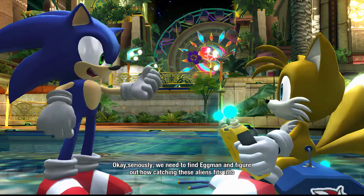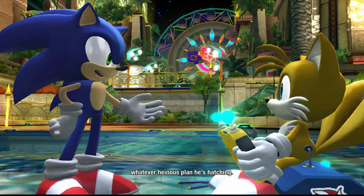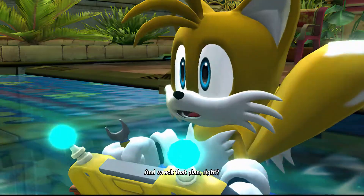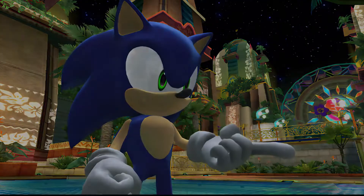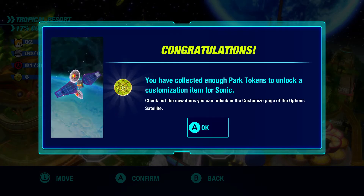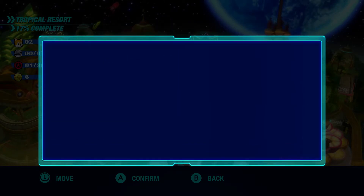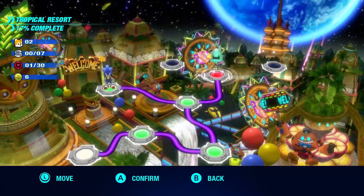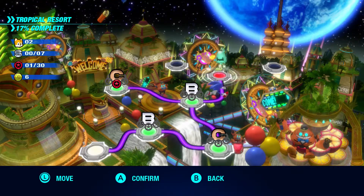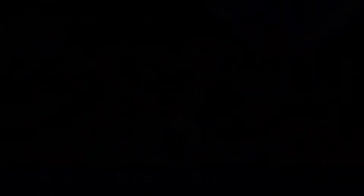We need to find Eggman and figure out how catching these aliens fits into whatever heinous plan he's hatching, and wreck that plan, right? Yeah, that's pretty much how we spend our time. So we have collected enough park tokens to unlock — that's actually pretty new to me. I've never seen anything like that on the Switch remake, but that's pretty cool.